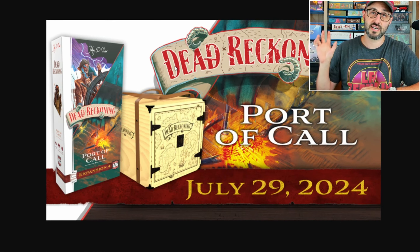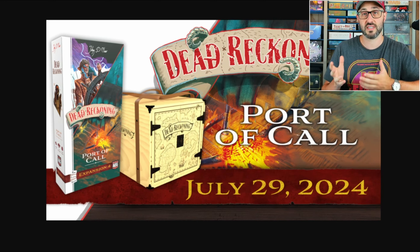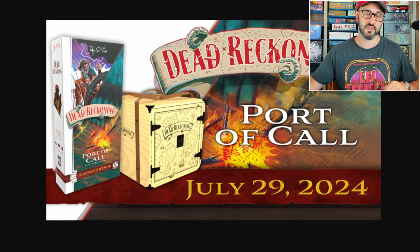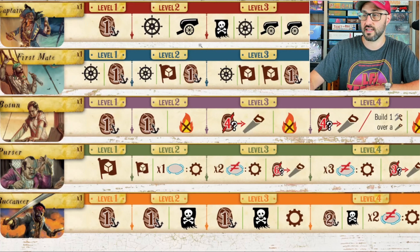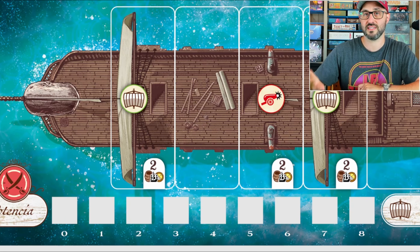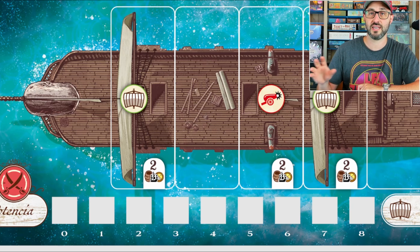This is an expansion that's just going to be adding a bunch of new content that you can mix in with the game, whether you're playing with the base game or with any of the previously released expansions. This is going to be adding a bunch of new sailor ability cards that can replace your deckhand crew, and eight new shipboards, each with their own asymmetric abilities, adding more variability into the game and different incentives depending on the board that you choose.